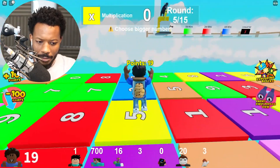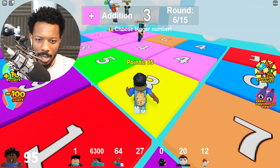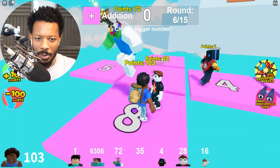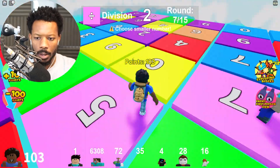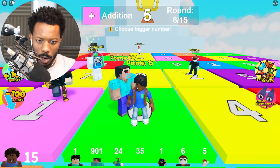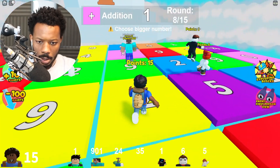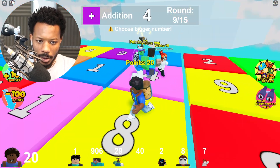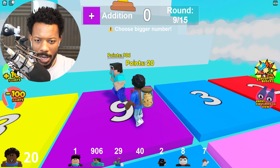I'll go with five, perfect. He has six — there's no way, I don't think we're gonna win this one. But at least we won one, we're not out just yet. Divided by — I need to be taking the bigger number when it comes to divide. What in the world! Plus — oh no, I don't like this at all.